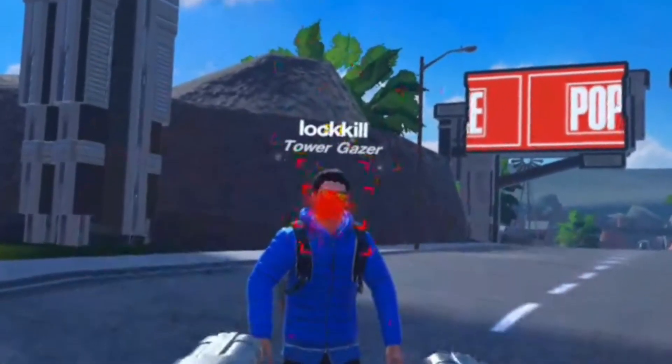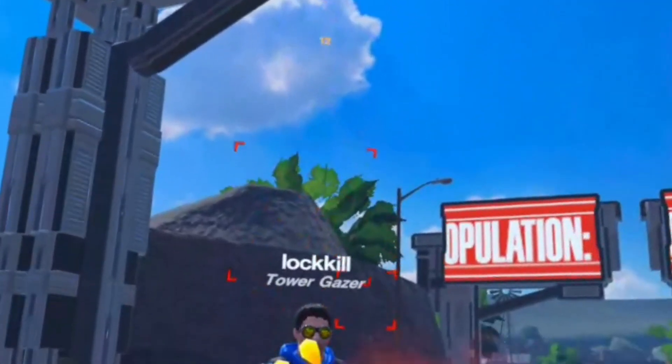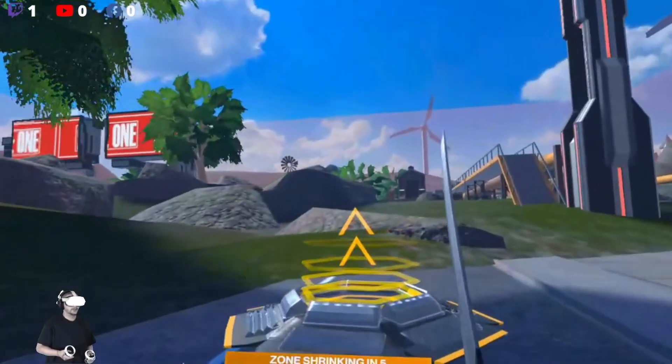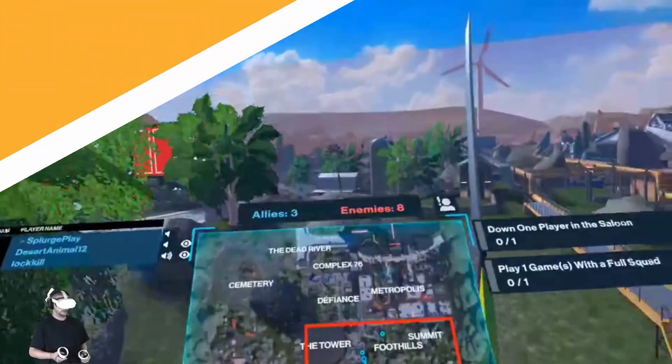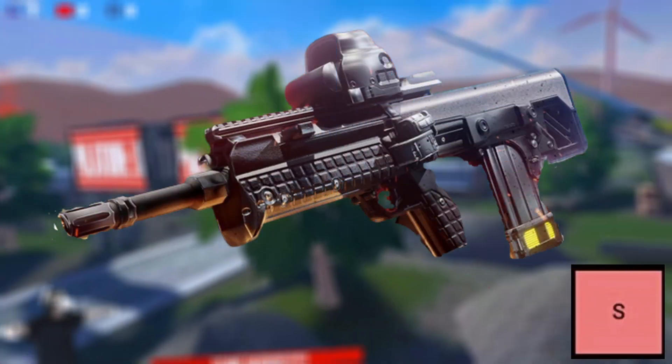In S tier we have the Matadors. These dual-wielding shotguns are easily the strongest shotguns for their one-tap potential when gold or purple. The only cons are that you can't climb and may misfire them if you don't put them away before looking at the map. Even with these issues, if they didn't have them the Matadors wouldn't be fair.